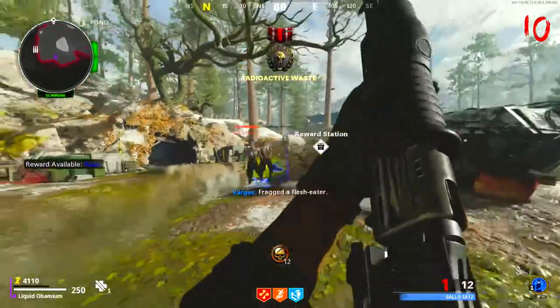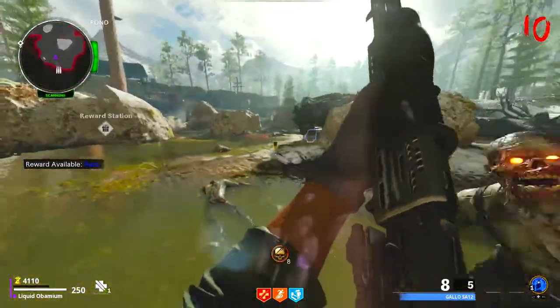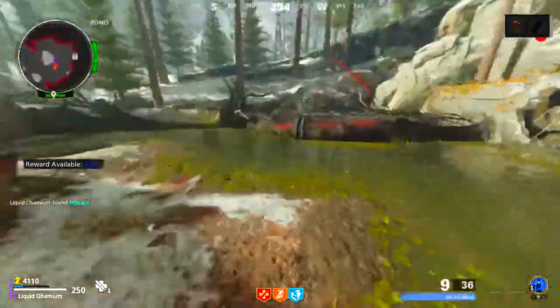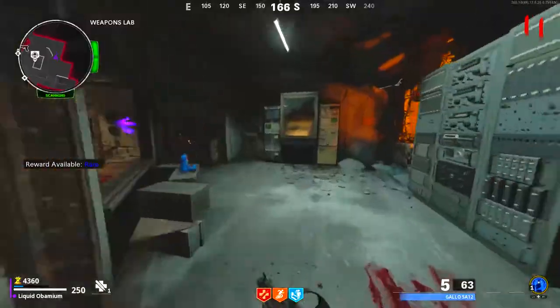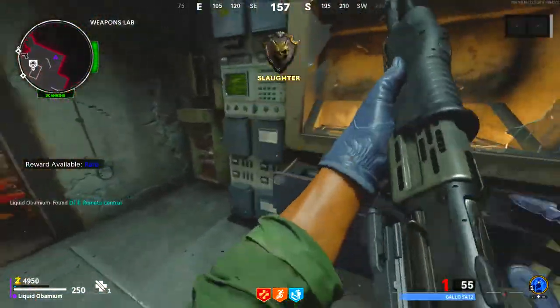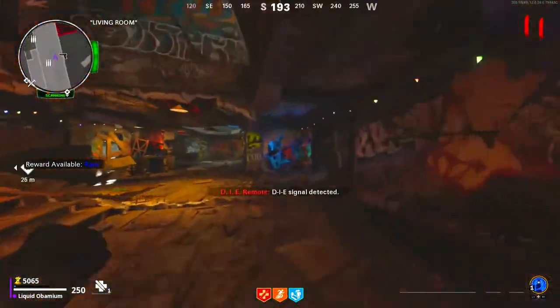The wonder weapon can be obtained through yellow reward challenges, the mystery box, or by doing this short quest. When you get a megaton, make it split in two, and once you kill the second small one it will drop a key card. Pick up the key card and go to the deadshot room. In this corner next to the mystery box is a computer — interact with it and a remote control will appear in the drawer.